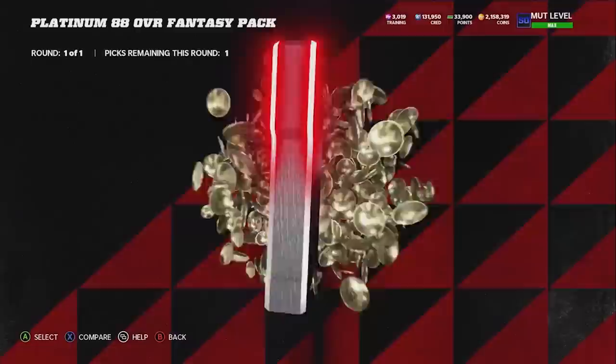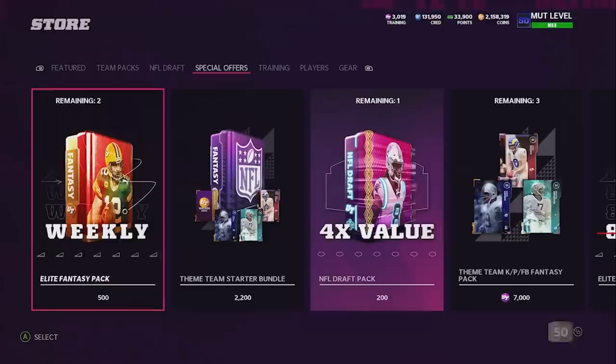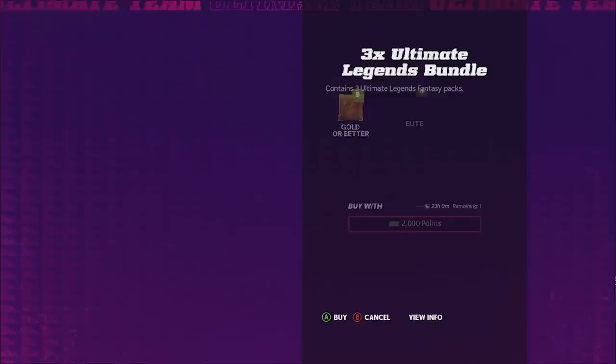First off, I want to start in the special offers tab. We might come back to these later, but we're going to start with the 88 platinum fantasy pack. This is just guaranteed coins we get later, so I'll go ahead and grab Aaron Donald. Next up, we're going to buy this 280-plus platinum pack right here. Hopefully we can get like an 83-plus. We get 28 ones - that's all right, I guess.